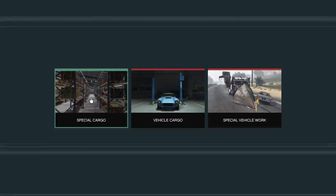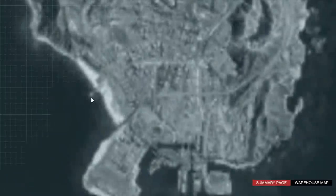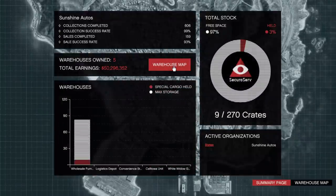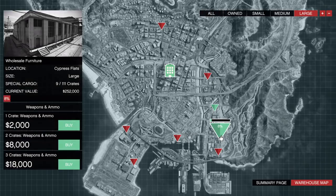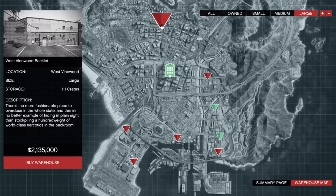The CEO office I recommend is Maze Bank West. It's only a million and there's plenty of warehouses around it to choose from. If you're looking to get the two cheapest large warehouses, then Cypress Flats and West Vinewood are going to be your best friend. For medium warehouses, that will be El Burro Heights and Del Perro.